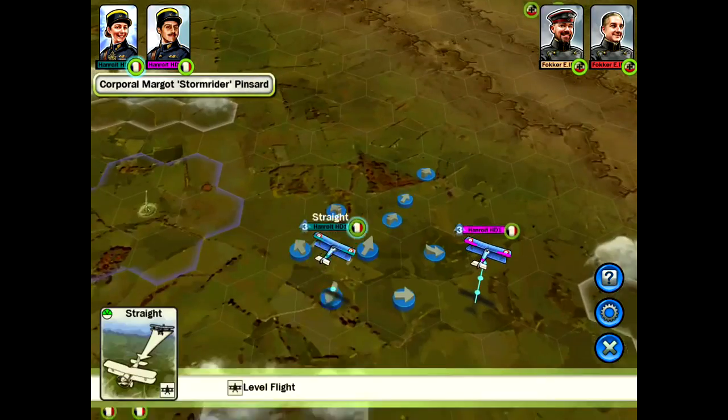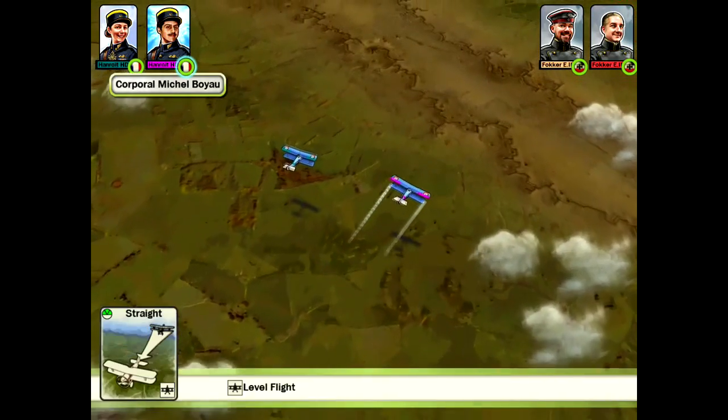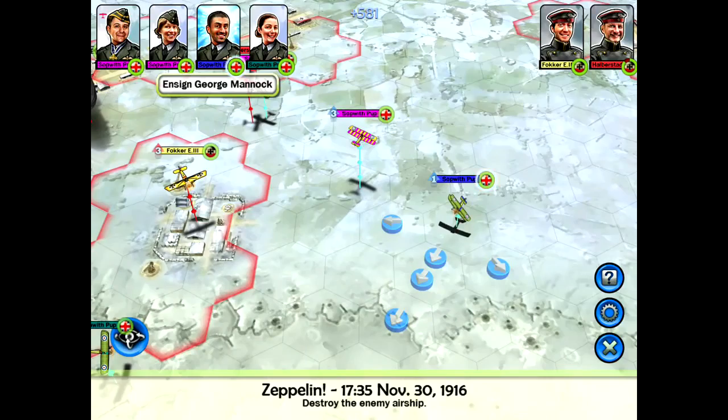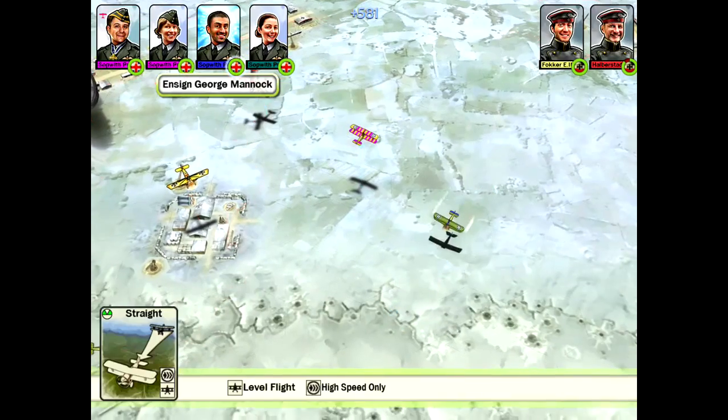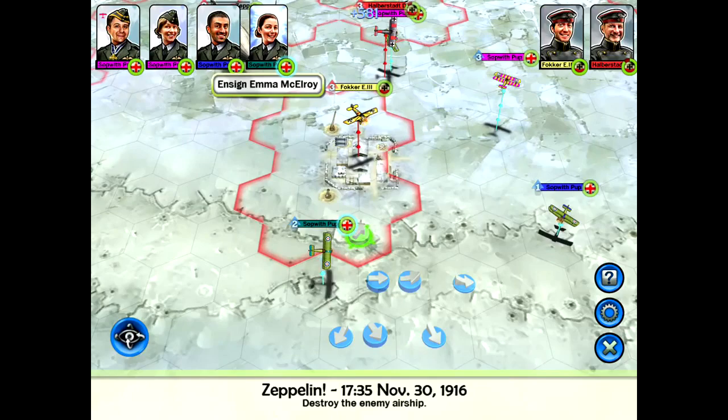Your plane can usually travel up to 3 hexagons in a straight line if it maintains altitude, and can veer left or right. If you want to increase or decrease altitude, your movement will be restricted. There are three levels of altitude, with the highest offering the biggest combat bonuses.